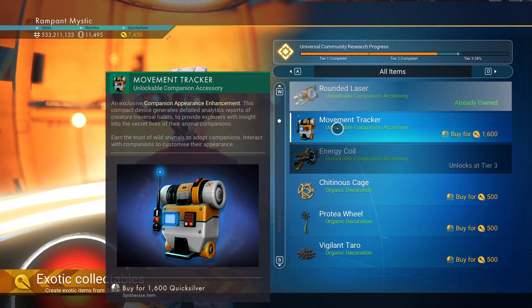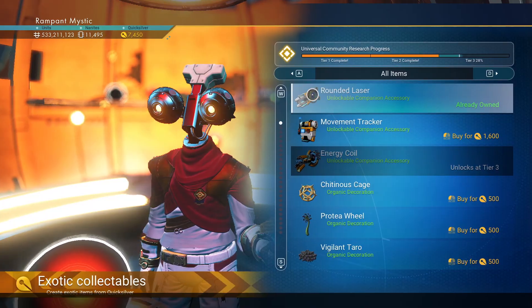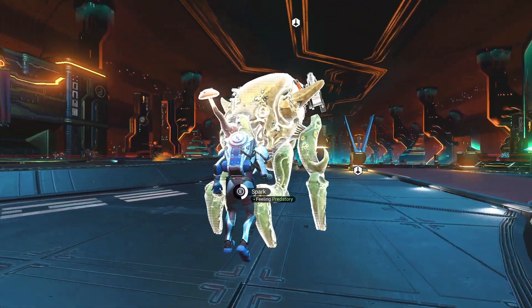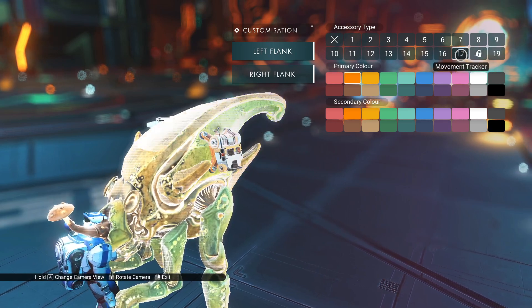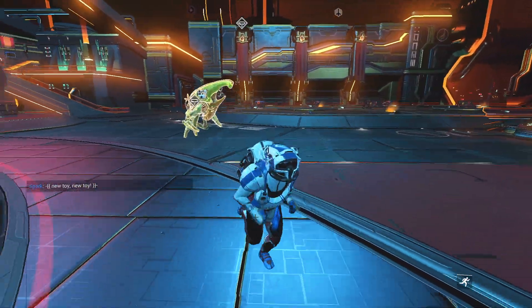Movement tracker - an exclusive companion. This compact device generates detailed analytic reports of creature traversal habits to provide explorers with insight into the secret lives of their animal companions. Okay. Apparently once you buy it, you can't get the info on it. Let's actually put that on Spark. We are going to customize this appearance - and apparently it's just these two. We're going to put one like this and one like that. Not entirely sure what that does though - new toy!